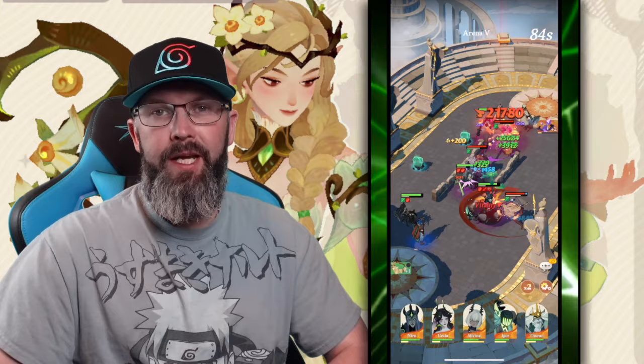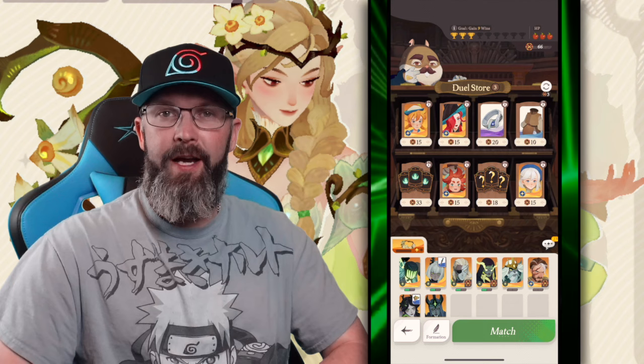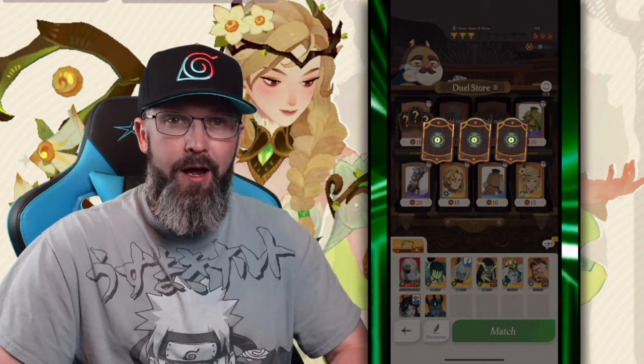The way I play, I try to build a lot around Graveborn — Thorn, Sessia, Igor, and Sylvina — then leave that last spot open for whoever I can get to good rarity. As you get further into the game, you'll find yourself refreshing a lot chasing a hero to the next rarity, and you can easily burn through 30 or 40 of the currency. So every time you click, take a minute, look at the gear available, and see if anything is good. Sometimes a piece of gear costing 40 currency can make a huge difference.